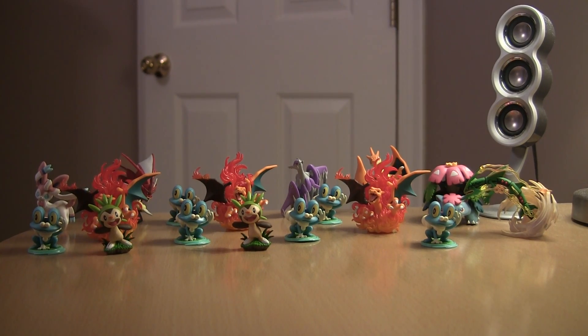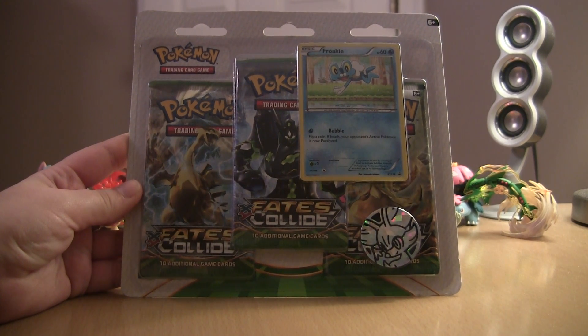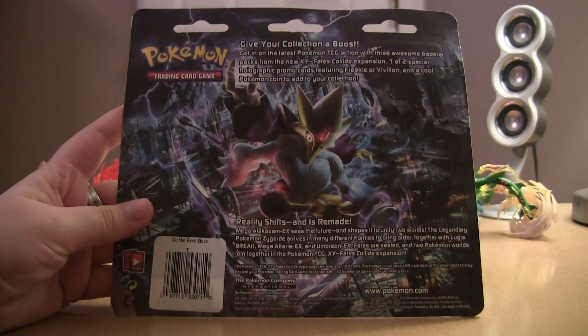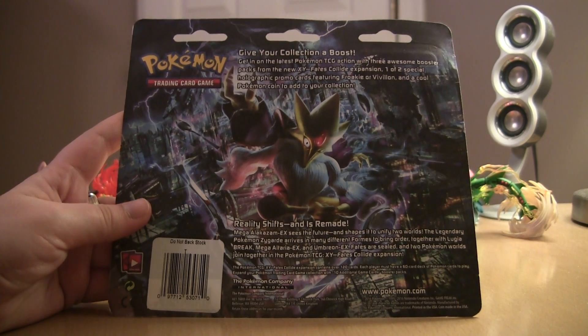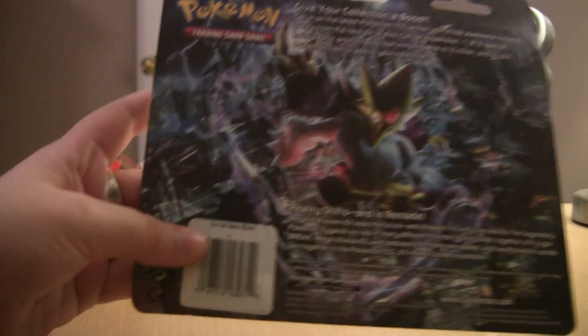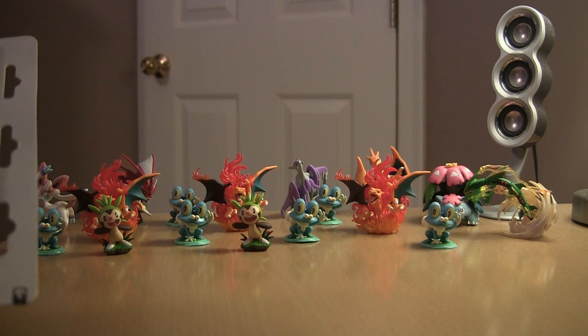Alright, so in this video we are going to be opening up the Froakie coin pack. I got it at Target for only $11.99. It comes with three packs, one promo, and a coin. On the back it has Mega Alakazam and says 'Give your collection a boost. Get in on the latest Pokemon TCG action with these three awesome booster packs from the new XY Fates Collide.' With the fake barcode — do not backstock. I thought only the old products had that on it. I guess let's open it.